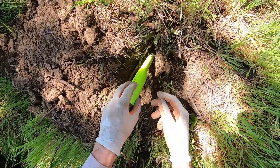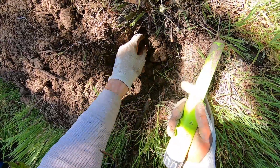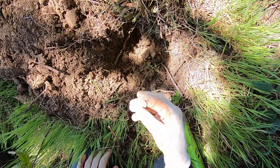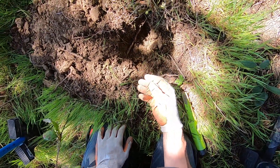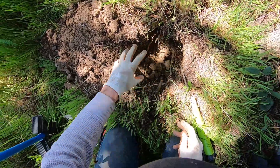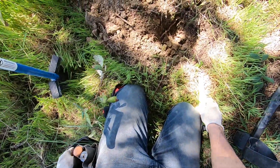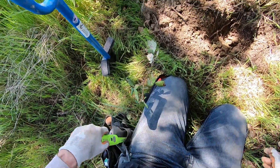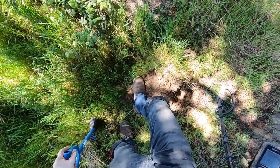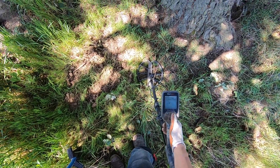Why was it not detecting that right there? It is a coin right there — I see it. Right there, man. The Simplex does that once in a while — wasn't even detecting it, because you broke the halo around that already. You got that deep hole right there and it's mineralized here. So it's a modern memorial penny. All detectors do that; I've never had a detector that did not do that. Just the way it goes with metal detecting. I was getting a banging signal there — I knew something was in there.